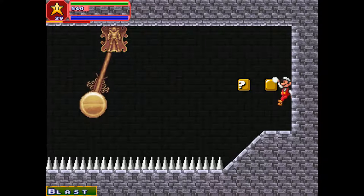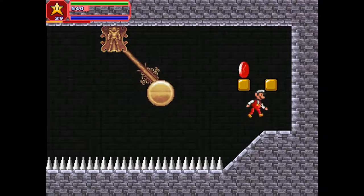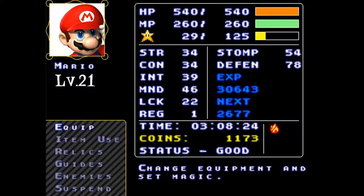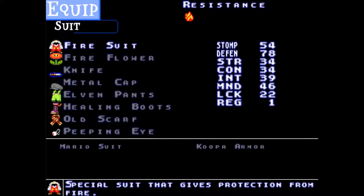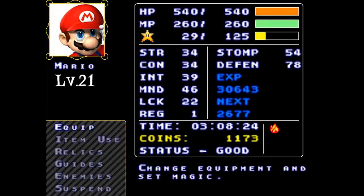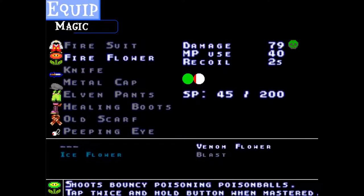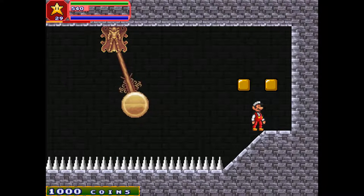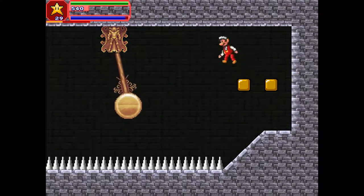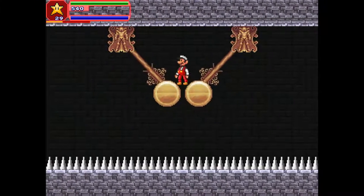We get Blast and a red coin — 1000 coins! That'll be useful, too bad it's only single use. What's Blast do? Wow, this has 4 levels. It uses the same amount of MP as the Fire Flower but does slightly more damage. However, it's only short ranged. This is going to be quite interesting to use — I'll definitely try it out.